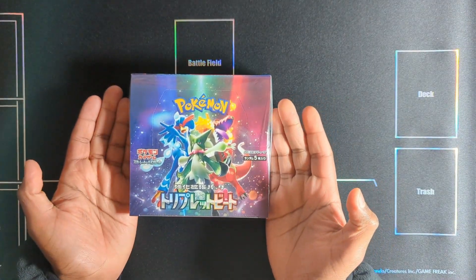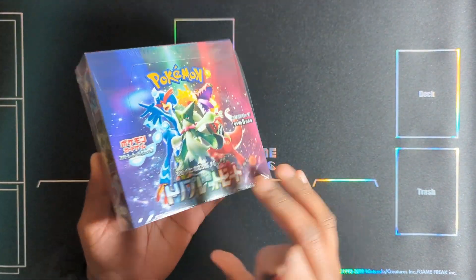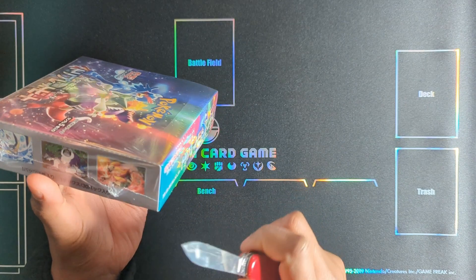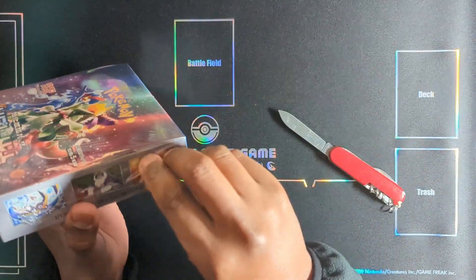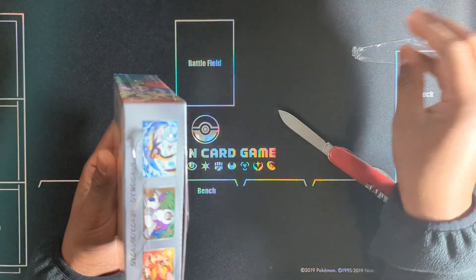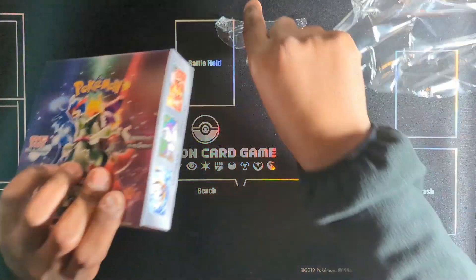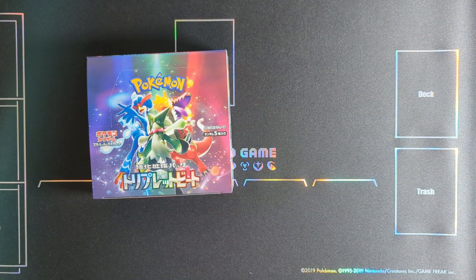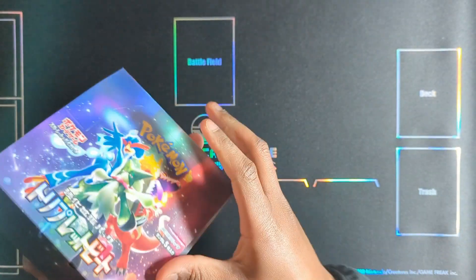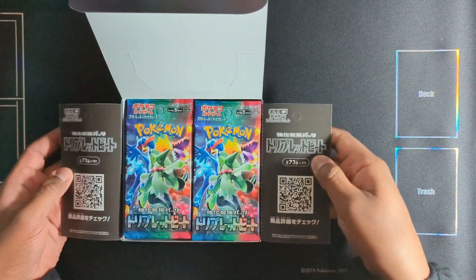Triplet Beat - yes, there we are, triplet beat! It's been a while since I've opened Japanese products like this; the last was Scarlet Violet which was already a couple months ago. They've also reverted back to the regular non-tear-strip box design. Hopefully they are revamping the tear strip design because it's not that difficult to bypass that tear strip, honestly. Let's just start.